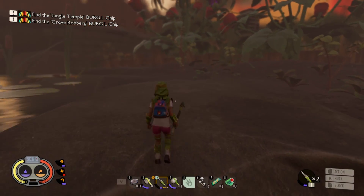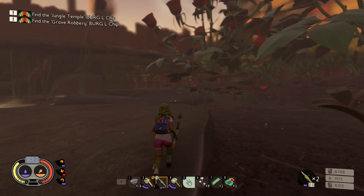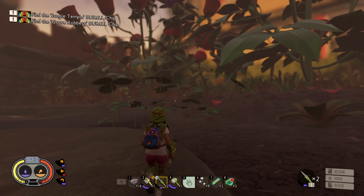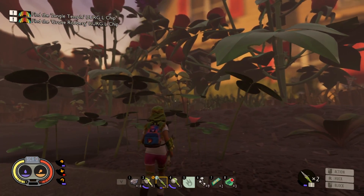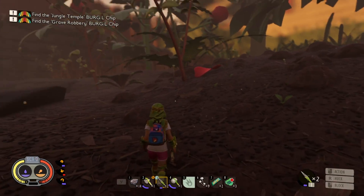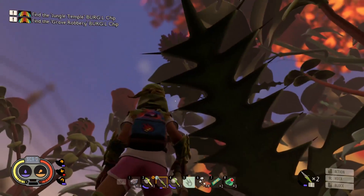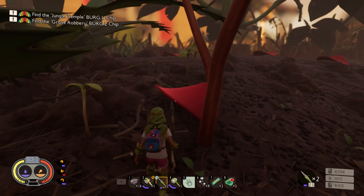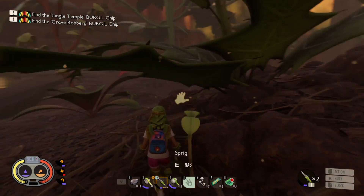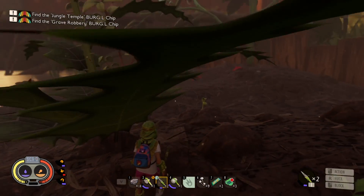Hey, what's up people, this is Panaorios and welcome back to Grounded. We are picking up exactly where the last episode left off and I'm trying not to get eaten by a spider. We need to get over here and see if we can grab some of this thistle so we can have some of those thorns to make one of those spiky weapons. I do like the reach of our spear but something that hits a little bit harder is definitely welcome.